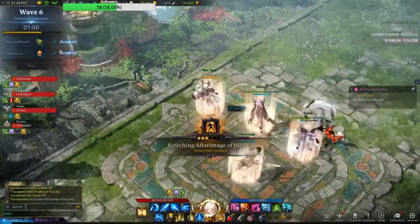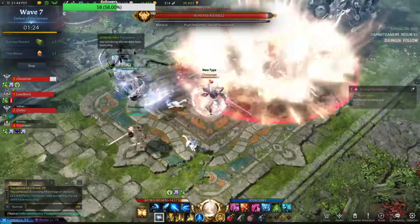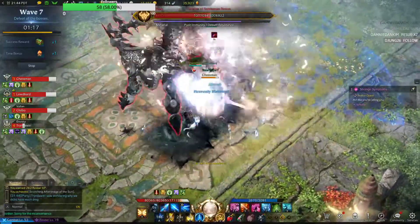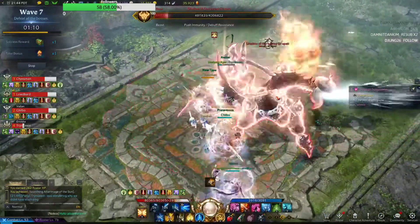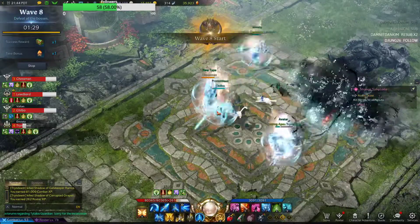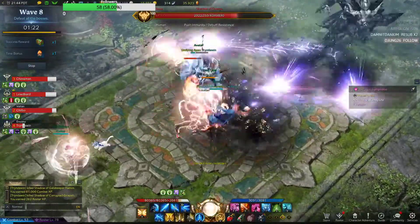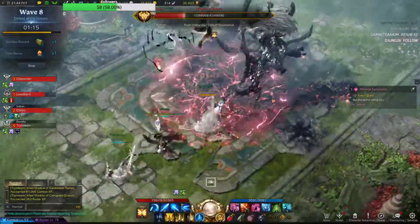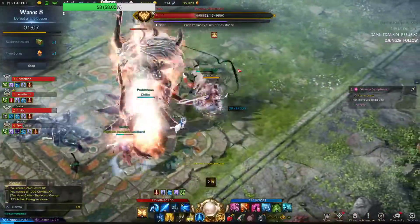I'm trying to figure out how to use this dash more effectively now that I changed my W ability. On your skill bar right now, which one gives your teammate's shield? F. Okay, wow — good cooldown. Yeah, it's gotten a longer cooldown now that I have it at level 10. I maxed out the skill points for it.